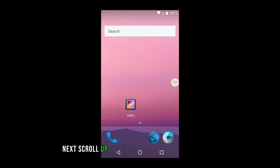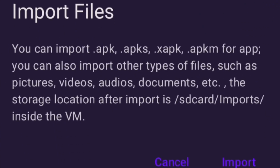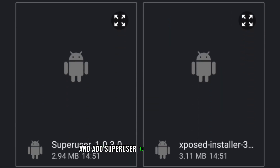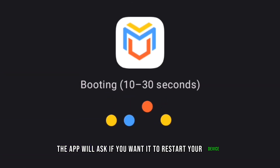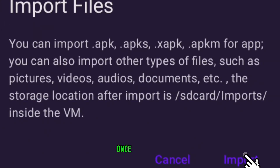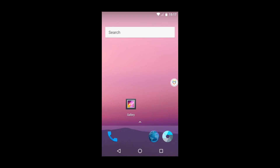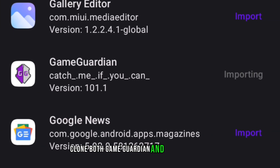Next, scroll up and click add files to add your apps. Locate your F90 Master Tools folder and add superuser to your new Android. The app will ask if you want to restart your device — go ahead and click confirm. It won't take long. Once that's done, you can repeat the steps to add Exposed Installer. Now click add apps to clone installed apps — clone both GameGuardian and the app you want to mod.